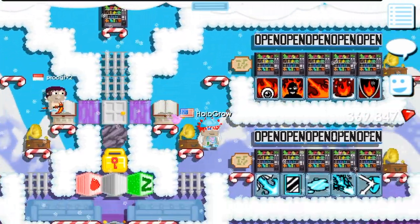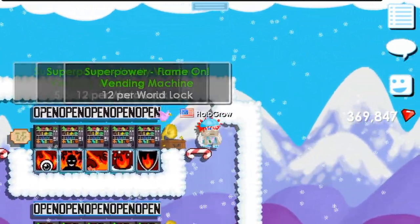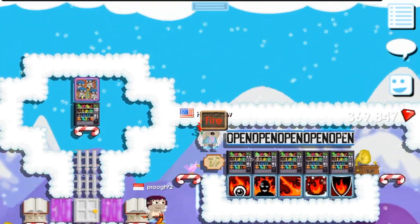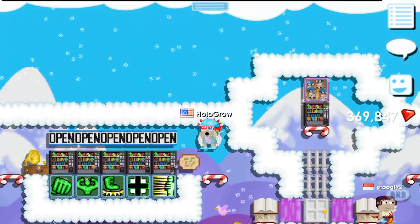I think that's really good. Even if you're not making a lot, you're making it daily, and that's really important. Because if you're making 10 world locks a day, then you're making 70 world locks a week. And the more world locks you have, the more you can invest in items, and the more you invest, the more you get back in the end.